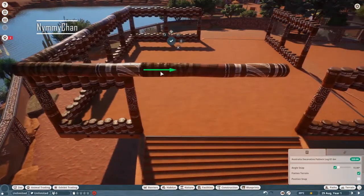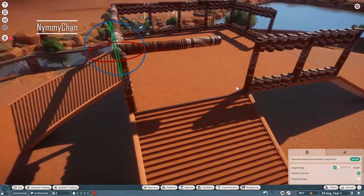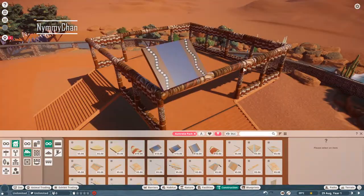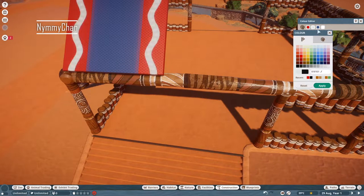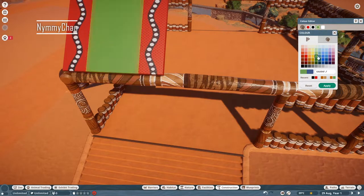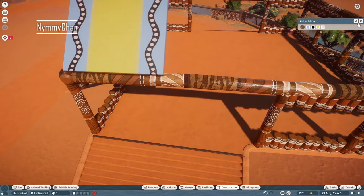My building skills are growing and I'm getting better and better at this game, which I personally really like. When I started I had no clue how to play it — I'd never played a Planets game before, never played Planet Coaster. Then Planet Zoo came out, my computer was finally good enough, and I'm just incredibly happy I have this game.